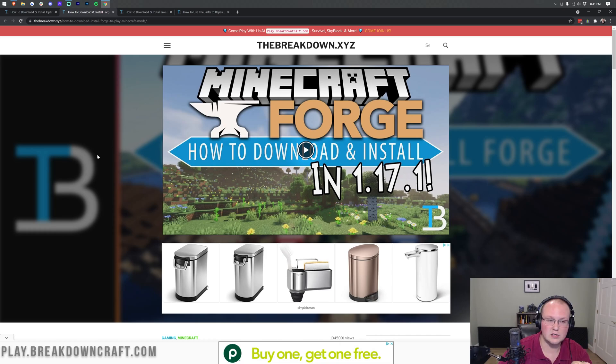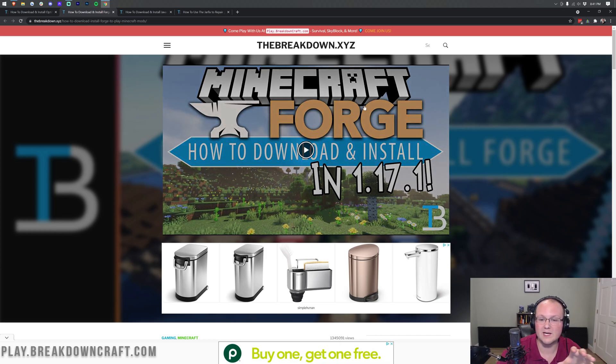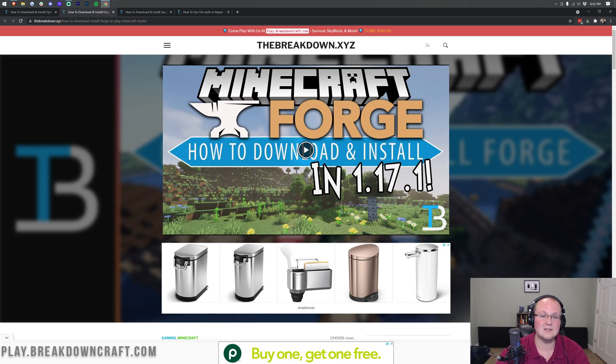One thing that has actually changed from previous versions is we do need to make sure we're getting the correct version of Forge. So make sure you watch through this entire tutorial, because if you get the wrong version of Forge, this will not work. If this doesn't work for you, most likely you don't have the correct version of Forge for Optifine. I'll point out specifically when we get to that part.